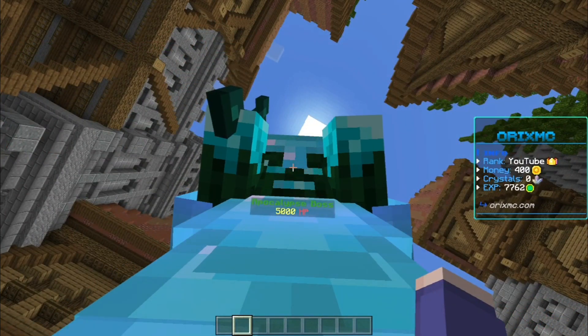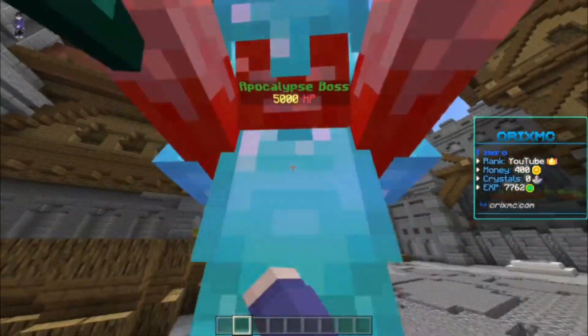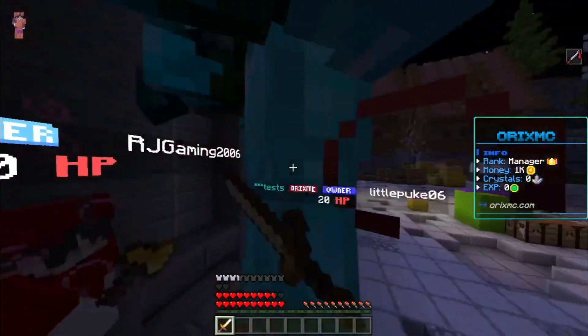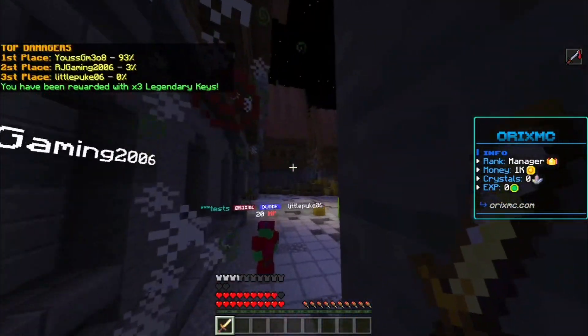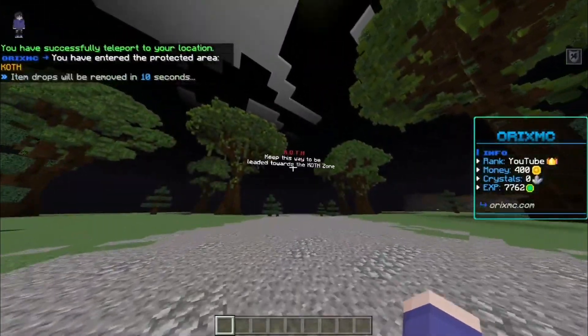They also have bosses on the server — by doing /boss you can see there's a giant boss with 5,000 HP, so it'll take a bit of time to kill it. But if you bring all your faction members, the boss dies quite easily and you get some really good rewards. The boss spawns every hour, so it's a really good way to get rich quickly.